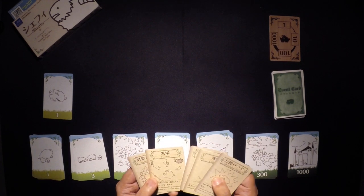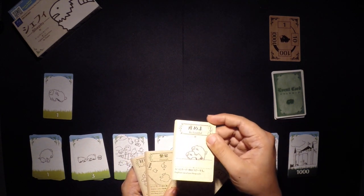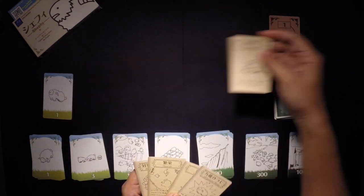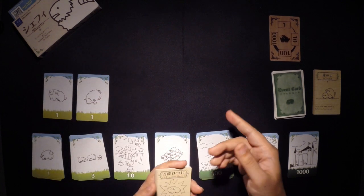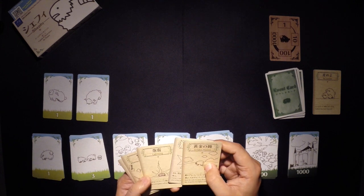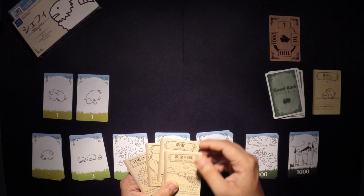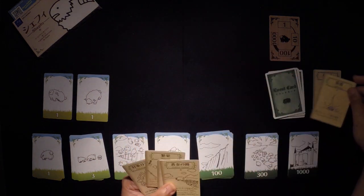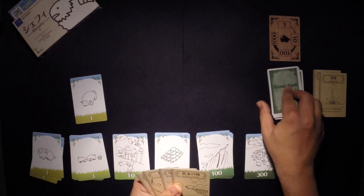First, I'm going to play Be Fruitful and duplicate my one sheep. That card gets discarded, so you play one card, do the effect, then draw another. Next, I'm going to do Lightning, which releases my highest ranking sheep card. There's only one, so I release that and draw.